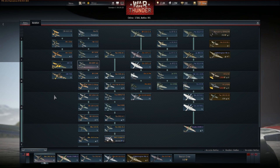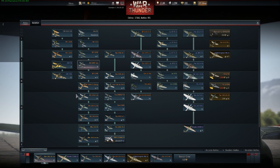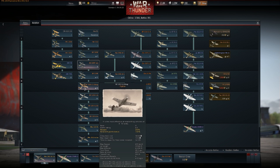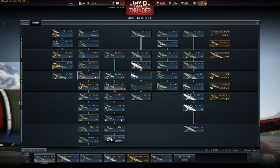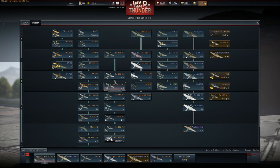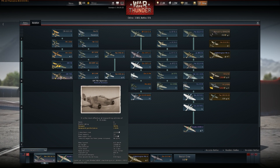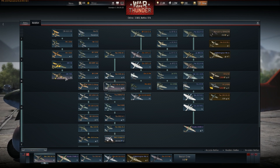Now we step into Era 3, and this is where things get really difficult for the Germans — especially when progressing through. You need six aircraft in Era 3 to progress. However, you only have two fighters in the F-4s (the F-4 and the F-4 Tropical), the G-2, the A-5, and the A-5/U2 — that only gives you five. You need a sixth. Honestly, once you've gone past the MC-202, the Sparviero would get you your sixth, but it's really something you'll find yourself not flying — it's an inferior bomber.